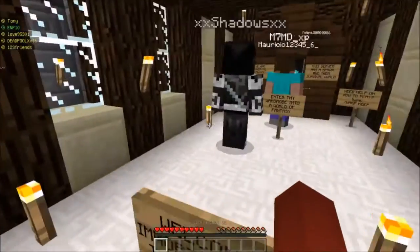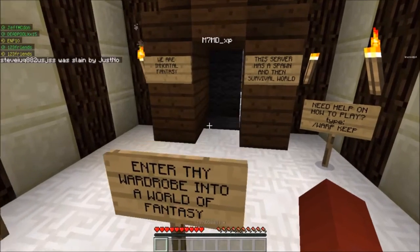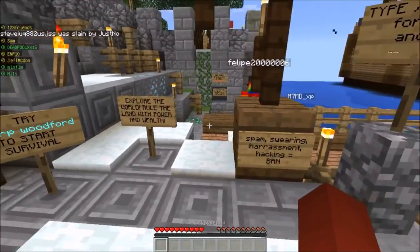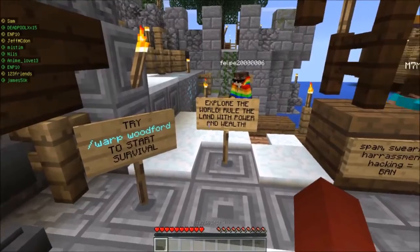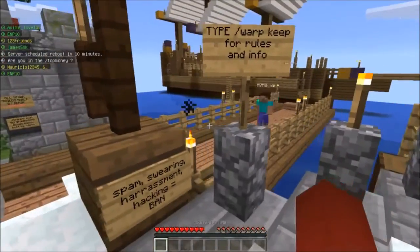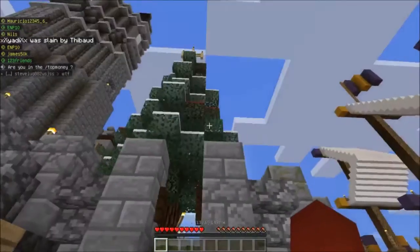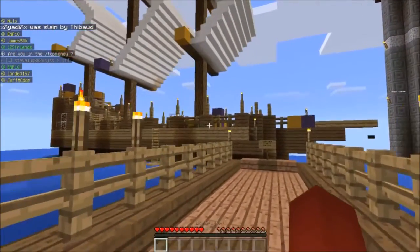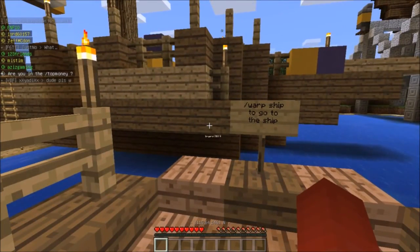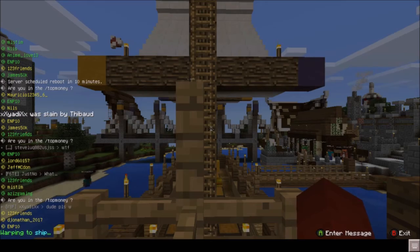There are often signs here with instructions on just how to play a specific game. I'm just exploring around — this is pretty cool, I like this ship. Let's try to warp to the ship — let's get over there, here we are.